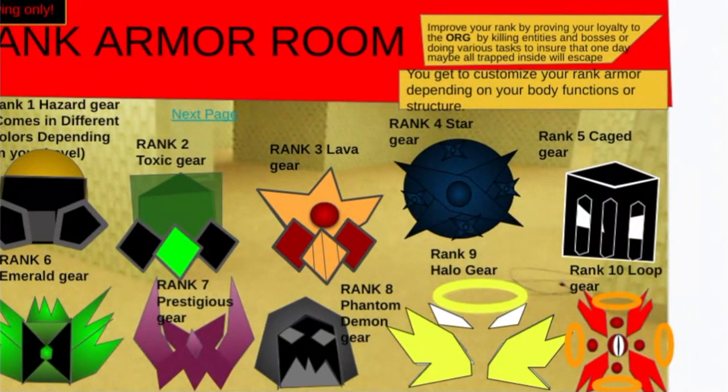Rank 1 has hazard gear, rank 2 is toxic gear, rank 3 is lava gear, rank 4 is star gear, rank 5 is cage gear, rank 6 is emerald gear, rank 7 is prestigious gear, rank 8 is phantom demon gear, rank 9 is halo gear, and rank 10 is loop gear — which is this angel, like a realistic angel thing.